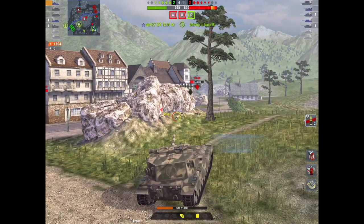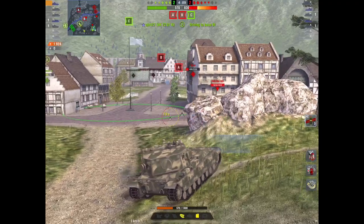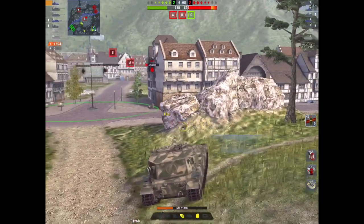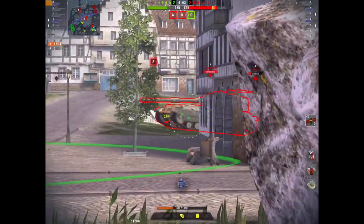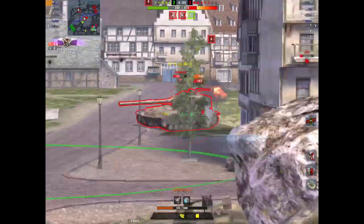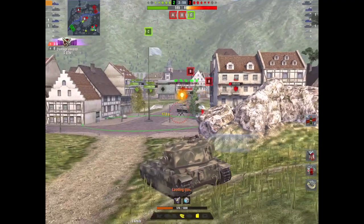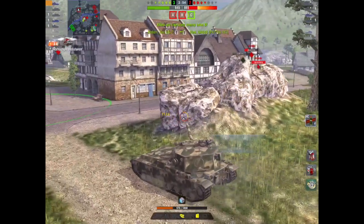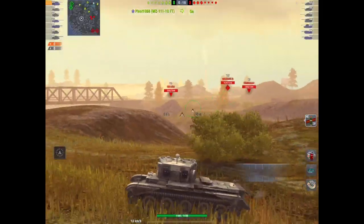Here I am in a Death Star - there's another Death Star and if he comes around the corner with my HESH loaded, he's a soft target and I'm going to smack him. I do 1,152 - a massive roll. That is how you can use HESH.